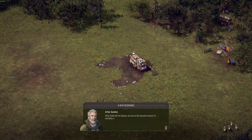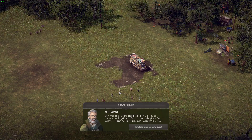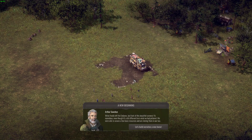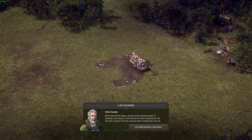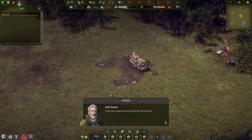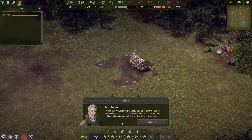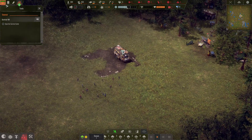We finally left the end zone — just look at this beautiful scenery, it's marvelous even though it's a bit different from what we had pictured. We were able to secure a few basic resources and are storing them in our bus. I'll keep going with the story so everyone can see what's happening. Let's build ourselves a new home. The survival guide is up in the corner, right behind my FPS counter.